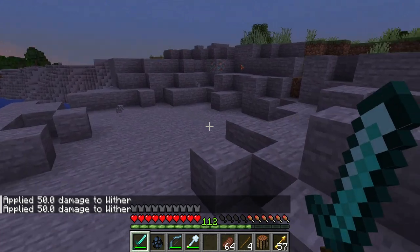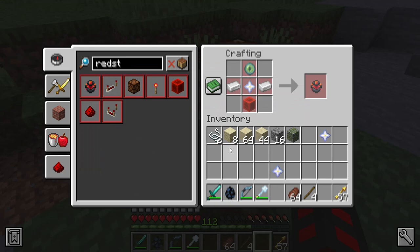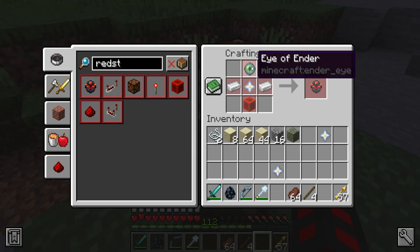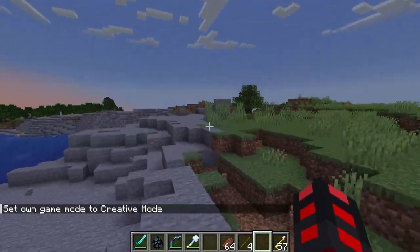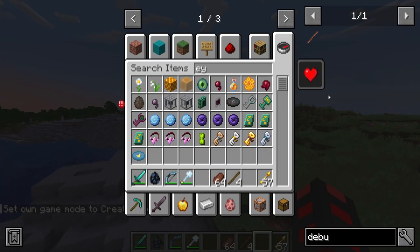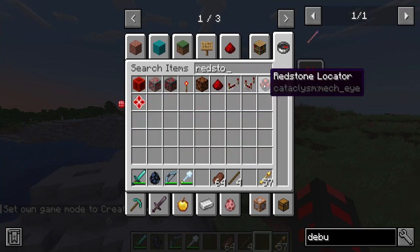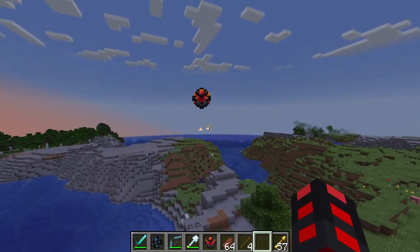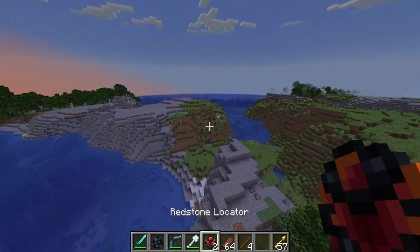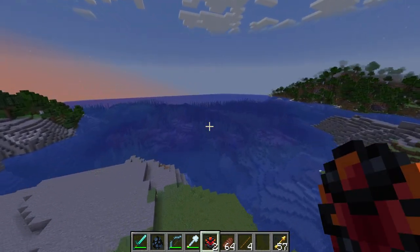You get nothing extra from the wither beyond the star. Craft yourself the redstone locator — totally not a mech eye — using these ingredients. Note that eyes of ender need tainted dust as well. With one of these, you'll be able to track down the abandoned lab. Getting the redstone locator, this works exactly like an eye of ender except it will not break. Follow it around — might take a couple thousand blocks — and then dig down to find the abandoned lab.